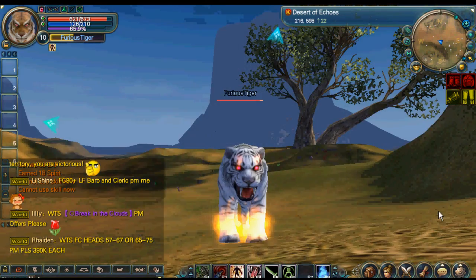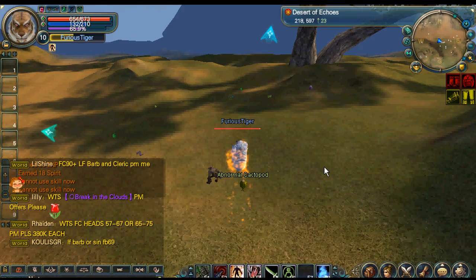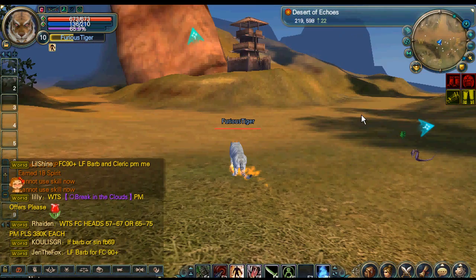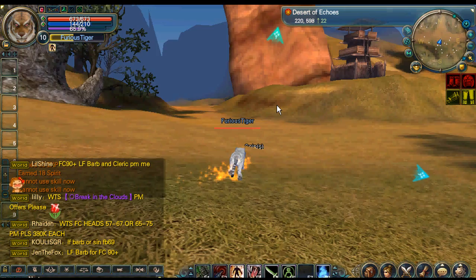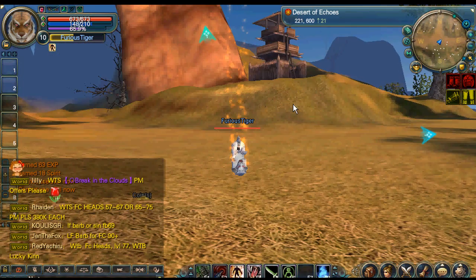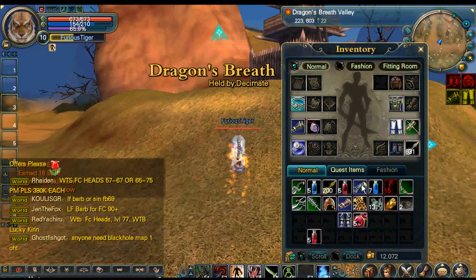This is called true form. It is a skill to transform into a white tiger. You can attack or move in this form. And there's your map — if you press M. You use the WASD keys to move. You have faster mobility in white tiger form.